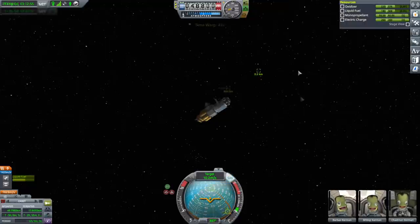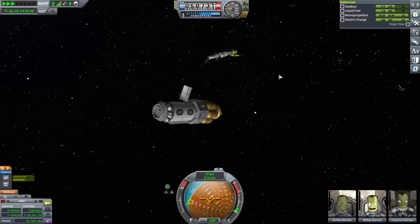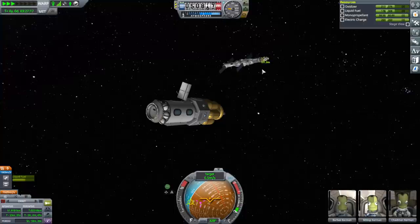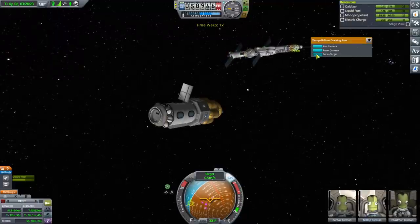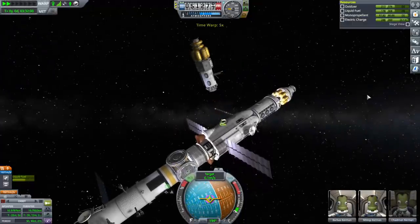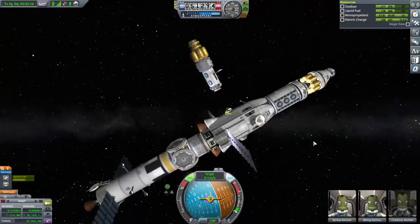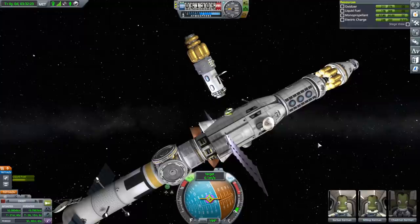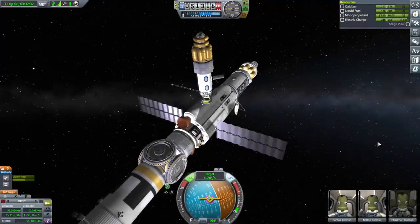We are in render range. This little transfer vehicle has done its thing, no problems, and we are approaching. Which docking port would be nicest? Technically they'd have to crawl through all sorts of tanks to get to their seats if we docked on that one, so we'll dock on this one. We don't want to keep this transfer vehicle with the station because when the station uses its engines it's gonna have this thing off to the side and may not be able to control it at all. We'll just have them go their separate ways.